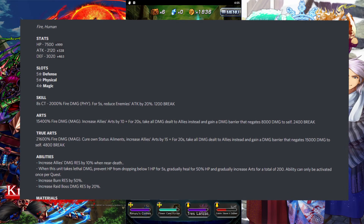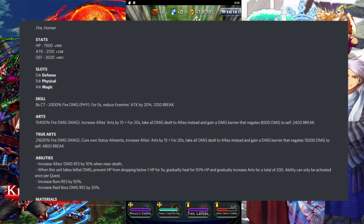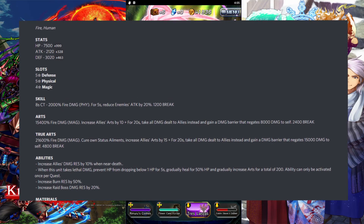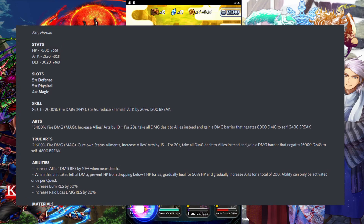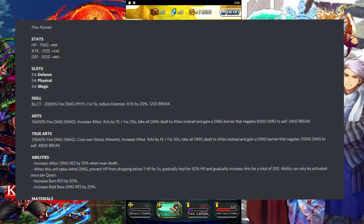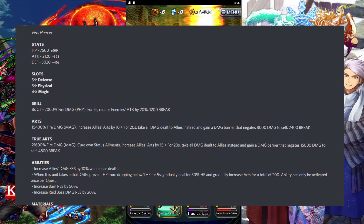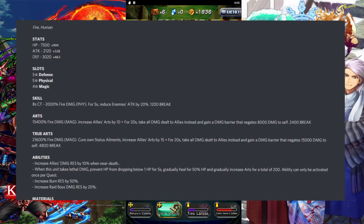His abilities are pretty cool too. He increases allies' damage resistance by 10 when nearby, increases burn resistance by 50, increases raid boss damage resistance by 20, and when the unit takes lethal damage prevents HP from dropping below 1 HP for 5 seconds, gradually heals for 50, and gradually increases Arts for a total of 200. The ability can only be activated once per quest.